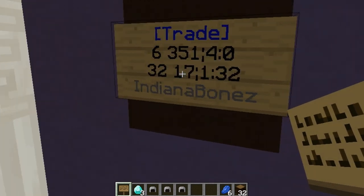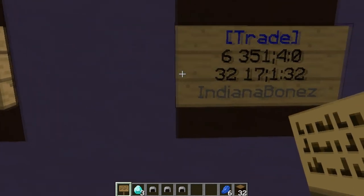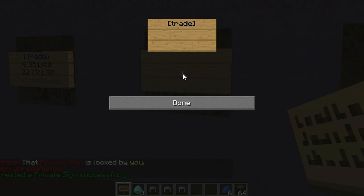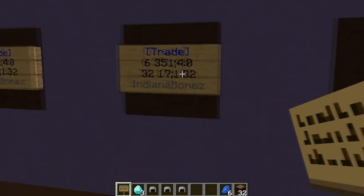For example, on this sign I'm wanting six lapis in return for 32 spruce logs. You put bracket trade bracket, then the amount you're wanting — six — then the item ID number for lapis, then a semicolon, and then the lapis data value which is 4. You do not need to put the colon and quantity on that line because that's the one people are paying into — it'll automatically update. Then on the next line, put 32, then 17 — which is the main log ID — then a semicolon, then 1 for spruce wood, then a colon, then 32 to stock 32 logs into the sign.